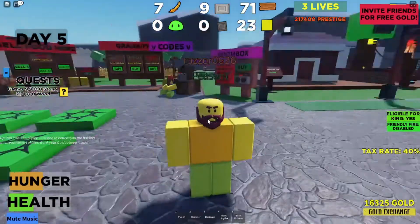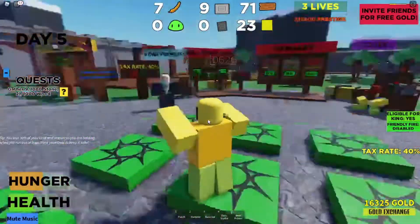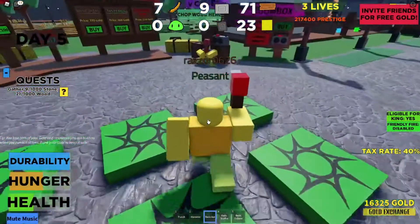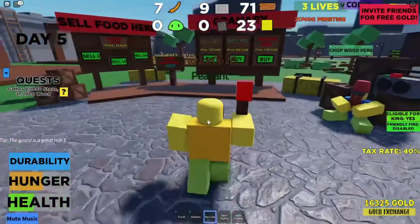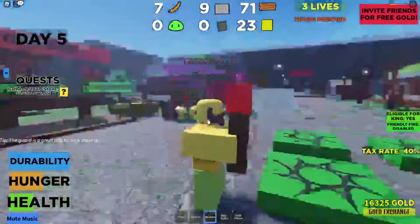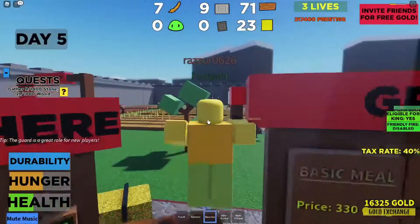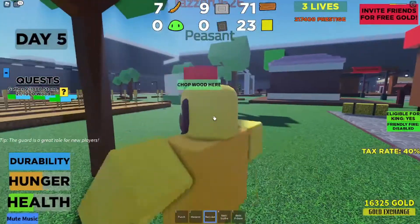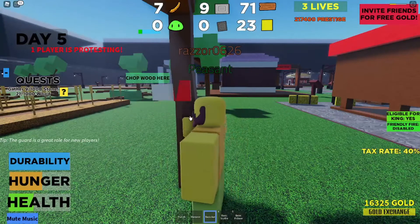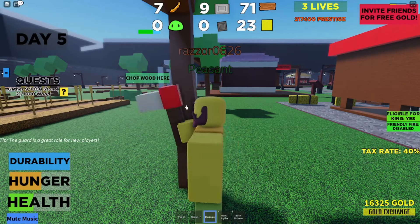So how do you get started? When you first spawn as a dwarf, or if you're a new player, you'll probably get a basic axe. You go to the trees to simply chop wood — just click the tree a couple of times and it will eventually fall down on itself.